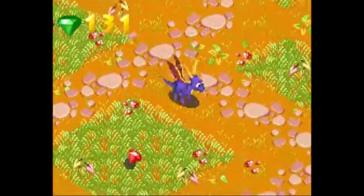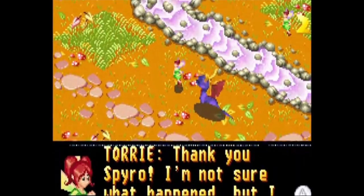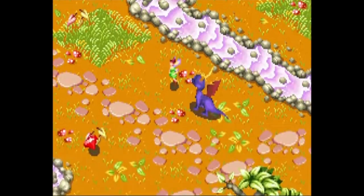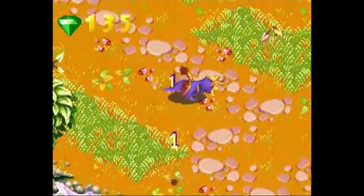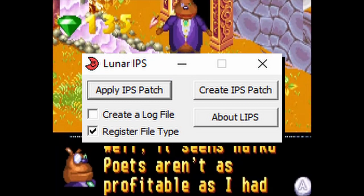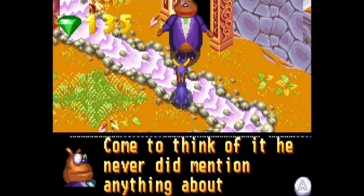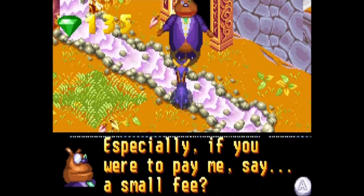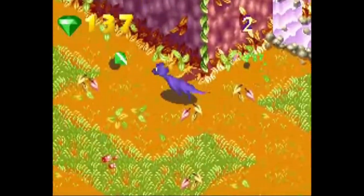The link to the patch and Lunar IPS will be in the description. Lunar IPS is basically a program to patch older NES and SNES games to play ROM hacks — and in this case, the GBA. I also highly recommend making a copy of Season of Ice just in case. Once you have everything, open Lunar IPS, click Apply Patch, find the Season of Ice DX patch, double click it, then find the game and double click it. And that is it for the Spyro GBA games.